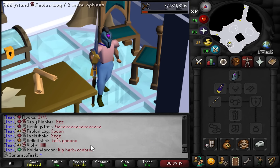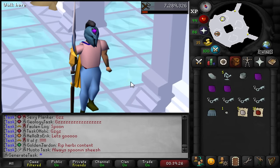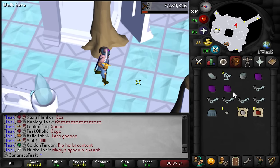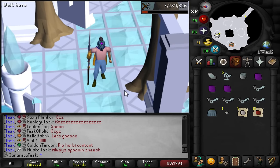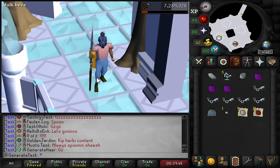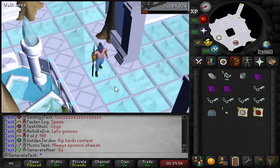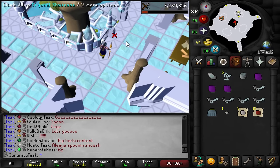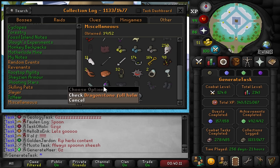60 chests opened - oh baby! That is amazing actually. Arguably probably the coolest one out of the set - the dragonstone full helm. That was in the last inventory; I only had five enhanced crystal keys left. 60 elven crystal chests opened, 26 CG runs completed, and 708 herbivores done. We're also one tenth of the way to the herbypet for the next miscellaneous task. 7,000 glories charged as well - we got the first one done, baby!